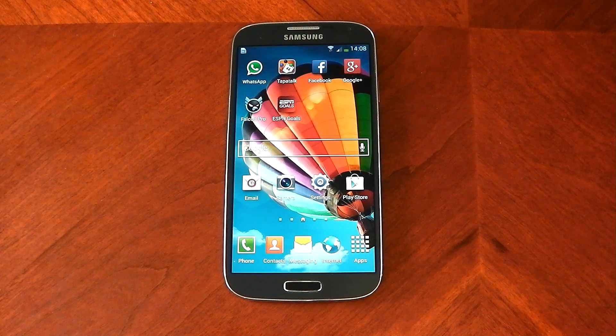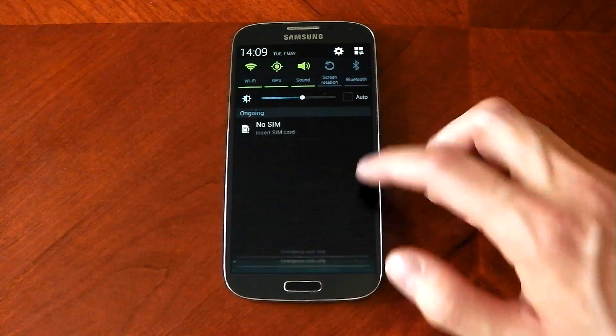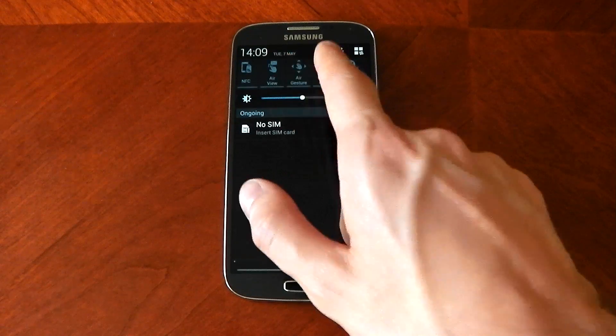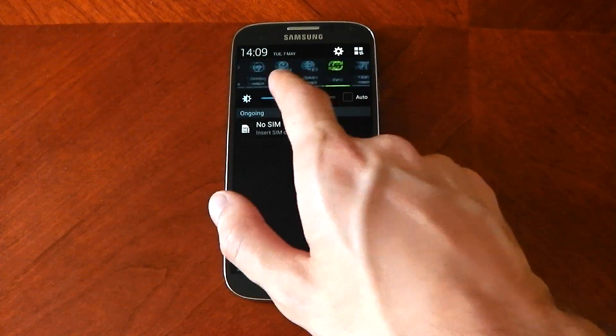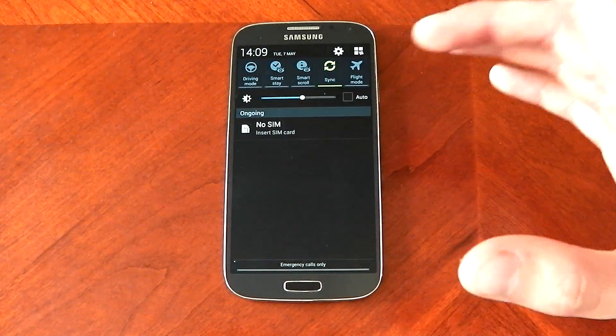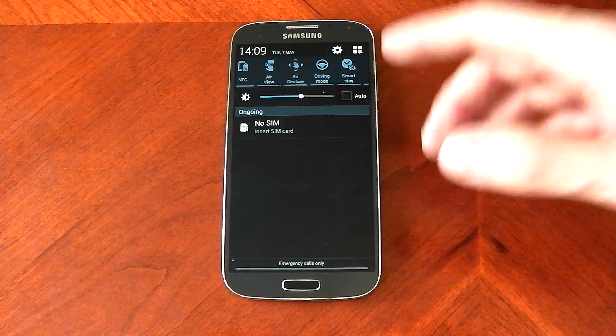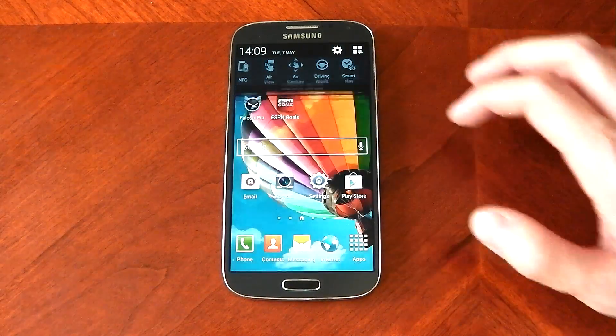When I first turned the device on I was a little bit disappointed — I was encountering random bits of lag when opening and closing apps. Since then Samsung pushed a 76 megabyte update and they've pretty much eradicated all the lag completely. It's now very smooth. I've also turned off a lot of these gimmicky features I don't use, like Air View, Air Gesture, Smart Stay, and Smart Scroll, and the device gets a lot smoother when you do that. So turn them off if you're not using them.